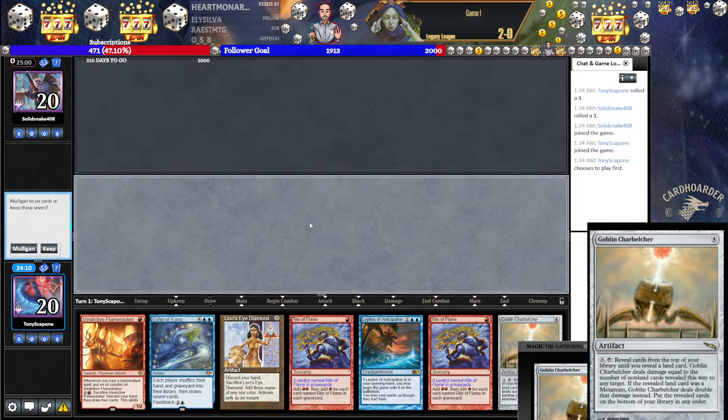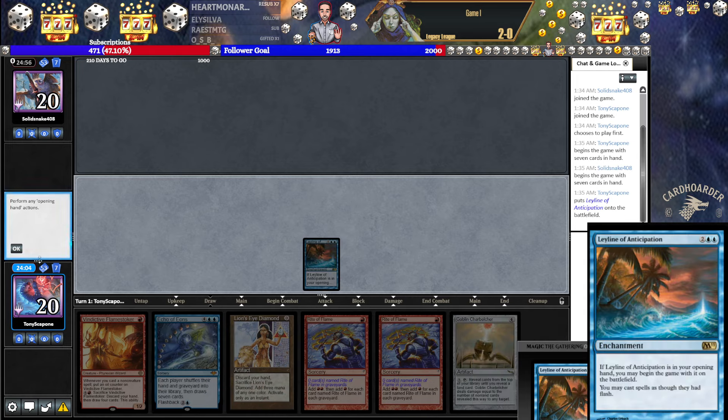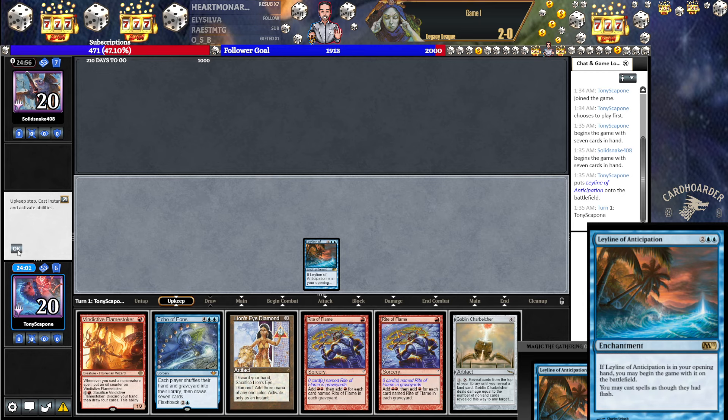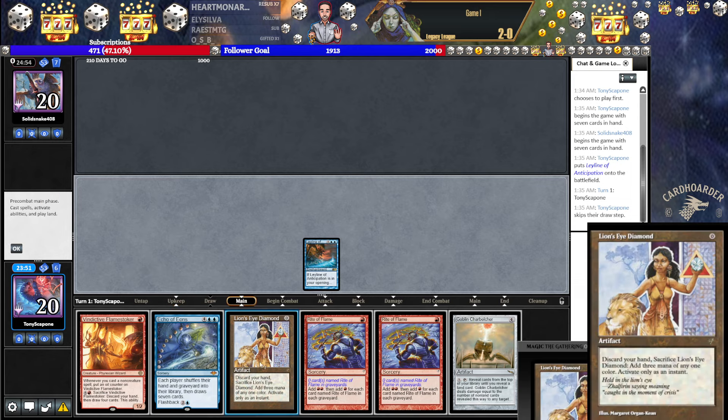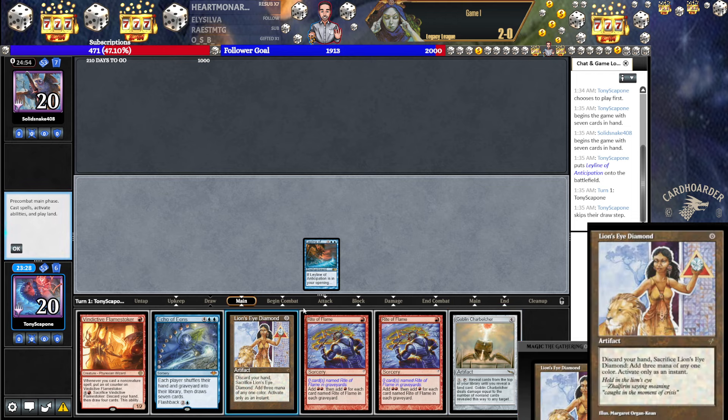Here we are in round three against Solid Snake. 4-0-8. We're on the play and we have a Leyline, so double play again — we are so on the play. We're keeping this hand. I might just pass and see if we can manage to get a draw step in. And if we really have to, we can just go. There is downside — if we go and then we wind up with a bunch of baubles, we lose the opportunity. A draw step would have to yield an initial red source — a non-Opal initial red source. Yeah, I'm just going now. If they have it, then we'll move on. They didn't have it. It's pretty good.